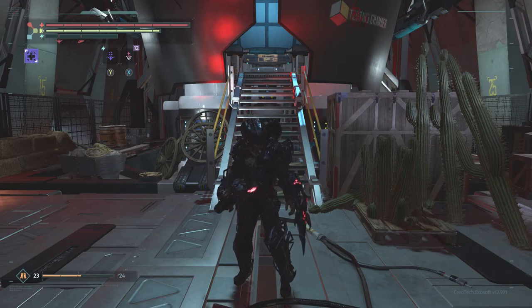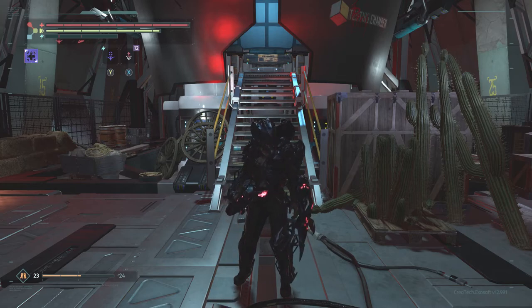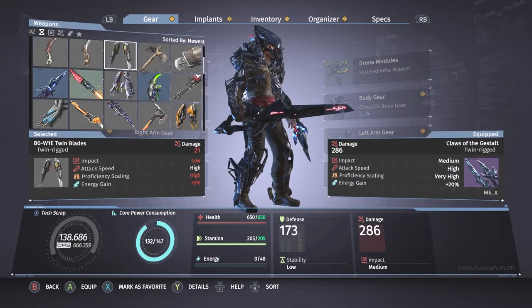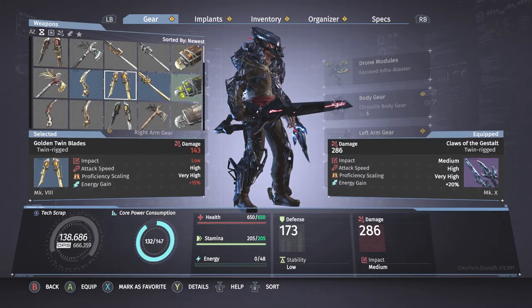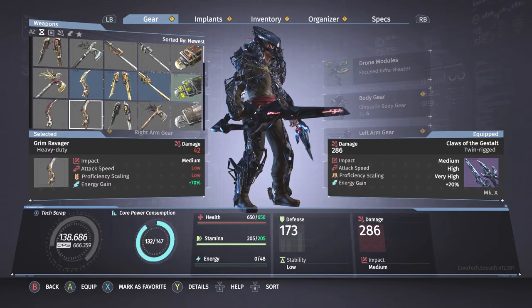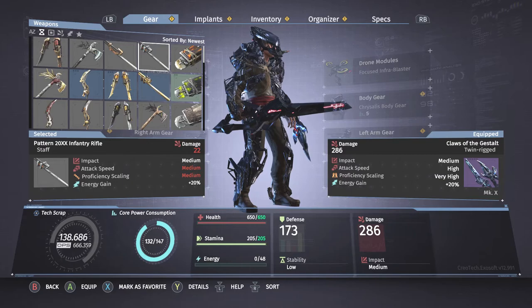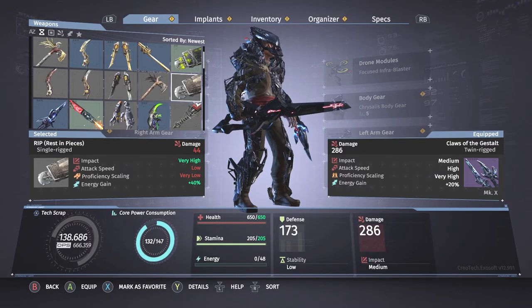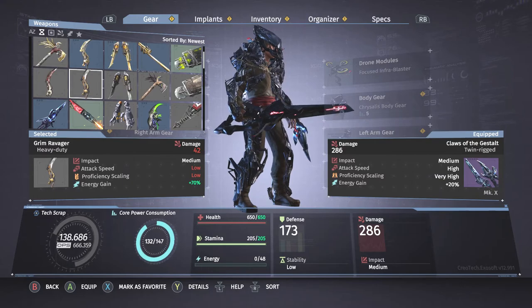The first achievement I'm going to be covering is Tools of War, which is to collect all of the Frontier weapons in the DLC. There are five different weapons, each with three different variants. The first variant is basically just the standard version of each weapon, which we have the Tomahawk, the Twin Blades, the Infantry Rifle, the Rest in Pieces, and the Grim Ravager.